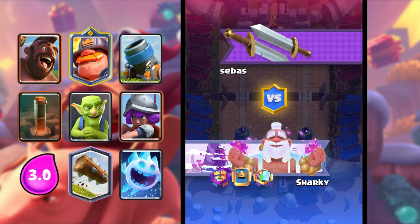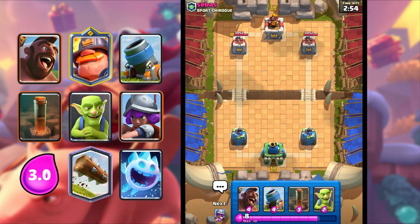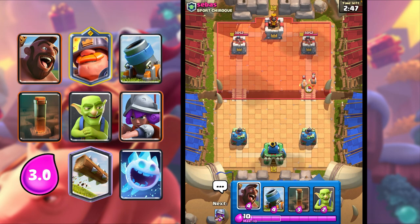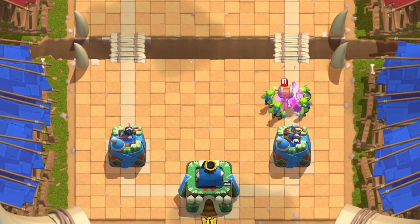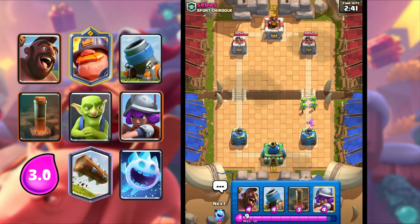Alrighty guys, we got a game here against Sabas. Good luck to him, let's start our game. He goes in with Wall Breakers — I'm just gonna Goblins right there. Nice, we got Goblins in cycle, so we're fine.